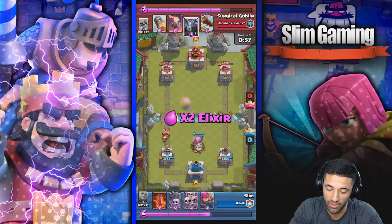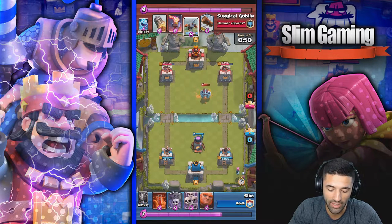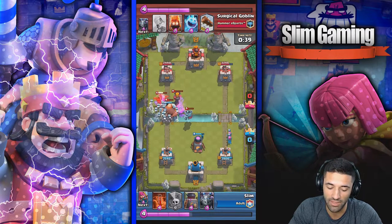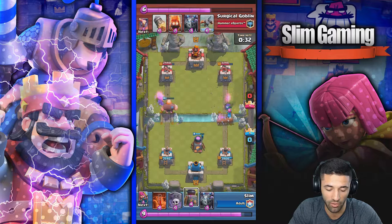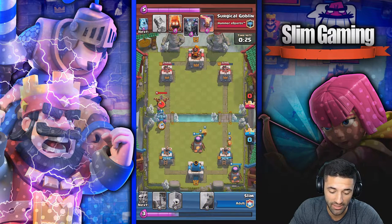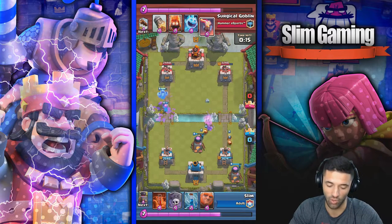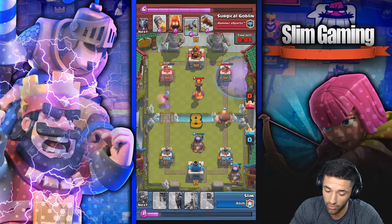I decide to ignore the fire spirits because that's the first time he really touched my tower on that side, so I didn't waste any elixir. I need enough elixir to get my giant ready. He puts the inferno in the perfect spot so my giant goes after it — I drop skeletons, zap it, and the inferno starts targeting the skeletons. That keeps the inferno tower distracted long enough to kill the expo. I take a little too long and he's already back to his expo, so I have to defend with archers and a mega minion. The ice golem destroys everything but I do get a couple hits off with the mega minion.